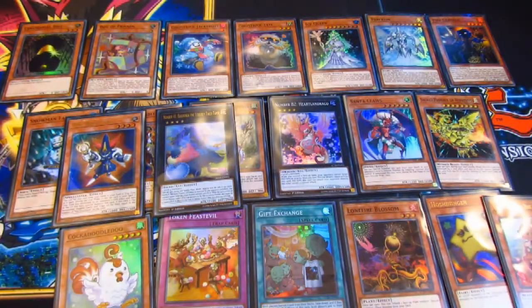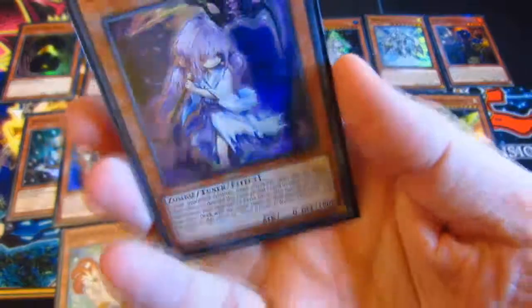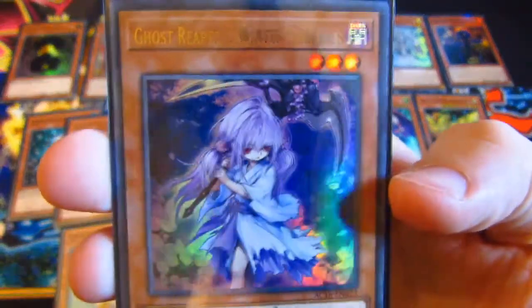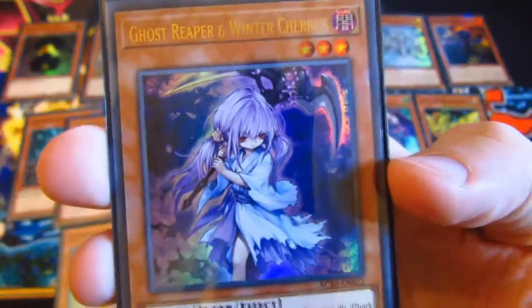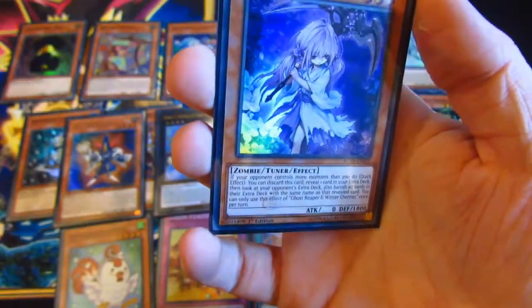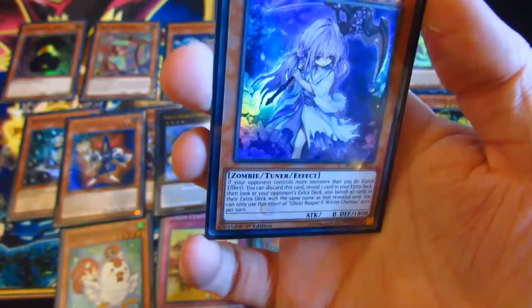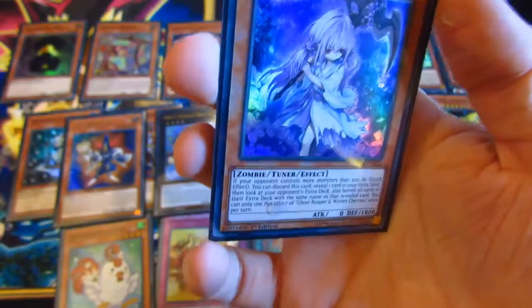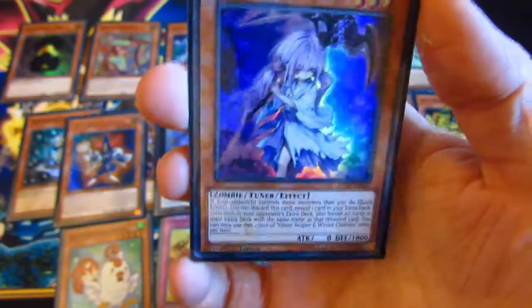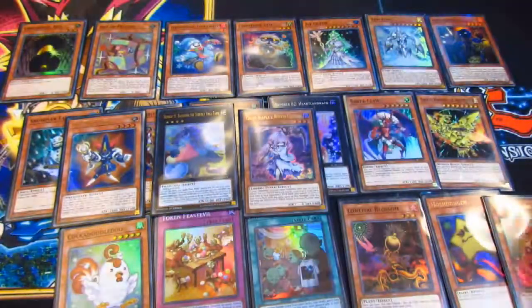Now we're getting into probably the best three cards that came with this. The 22nd got us Ghost Reaper and Winter Cherries, which is an amazing card to get. If your opponent controls more monsters than you do — quick effect — you can discard this card, reveal one card from your extra deck, then look at your opponent's extra deck and banish all cards with the same name as your revealed card. So if you know you're playing a mirror match or know they're going to have a certain card, you can basically go in — it can be very useful.